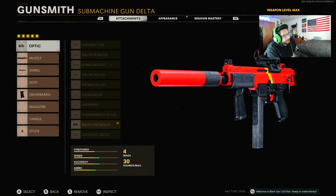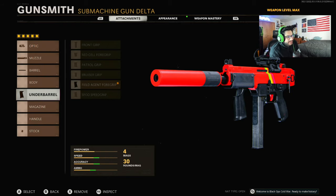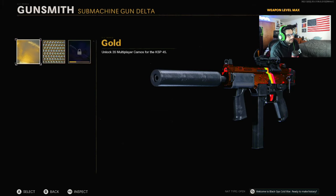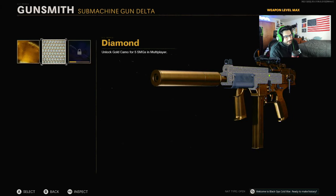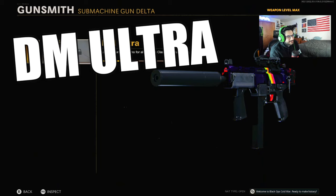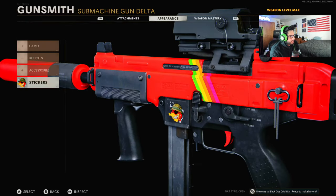Let's look at the attachments for the KSP Full Spectrum: the optic is the Silix Hollow Scout, the muzzle is the Sound Suppressor, the barrel is the 8.9 Extended, the underbarrel is the Field Agent Foregrip, and the stock is No Stock. That's how it looks — the barrel and the silencer are hella long. Here's how it looks with Gold, with Diamond — there's one awkward spot right in the middle there — and with Obsidian. It really kind of goes hard with Obsidian, with that little rainbow line right there. I'll put the sticker on for the video.